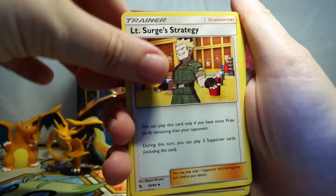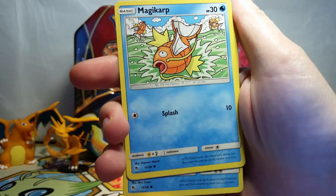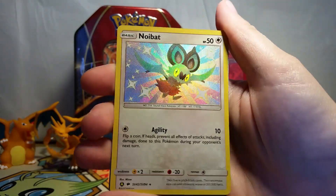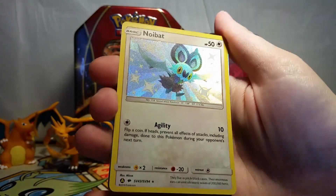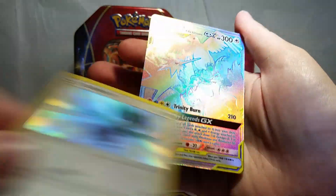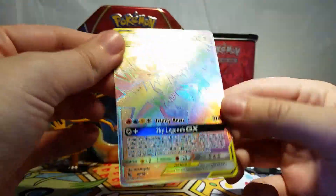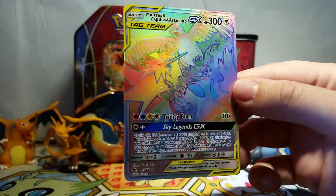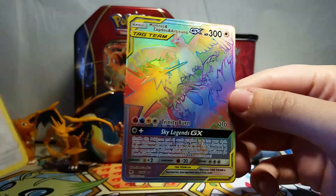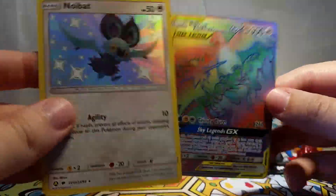So we've got a Fire Energy, a Lieutenant Surge's Strategy, Misty's Determination, Pokémon Center Lady, Paras, Psyduck, Charmander, Magikarp, Slowpoke. Whoa, whoa! I didn't realize that the shinies were in the reverse slot. Oh my goodness — we got a shiny Noivern! Oh, that is so cool. And it's got that alternate art sort of style. Guys, this is the worst blunder in the history of the universe — but we got a Rainbow Rare: Moltres, Zapdos, and Articuno GX Tag Team. Holy crap. That is so hilarious — my fingers slipped and we've got a Rainbow Rare. What an awesome Rainbow Rare. It's too bad it's not the stained glass sort of style, but man, oh man, what a blister pack this turned out to be. We really got that last pack magic.